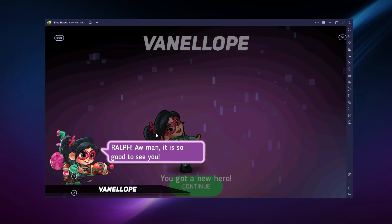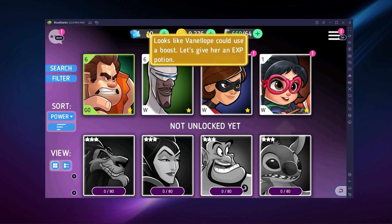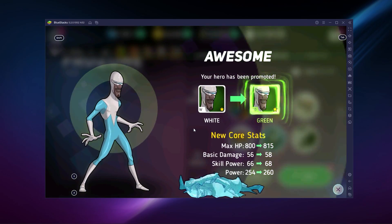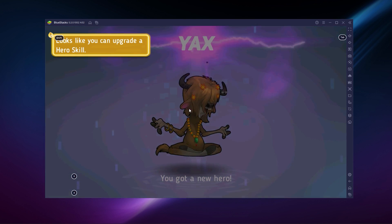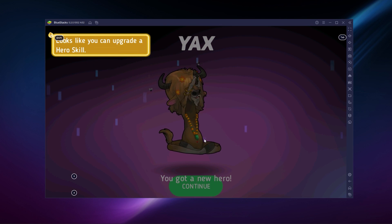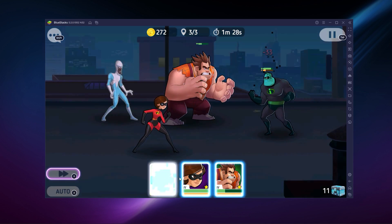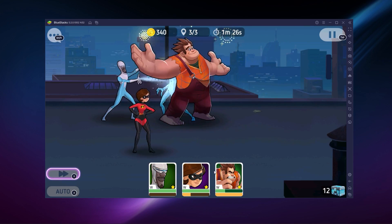It's time to begin your adventure through the Digital City, where every pixel is out to get you and only you can save the world. Disney Heroes Battle Mode is a wonderful game, and it's even better when you play it on BlueStacks — not only will you be able to play with your keyboard and mouse on the big screen, but you'll also have access to a ton of awesome features. So what are you waiting for? Download BlueStacks today! That's it for now — thank you very much for watching, and bye-bye!